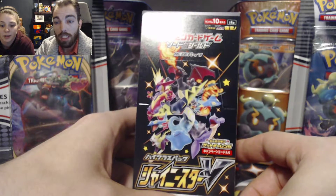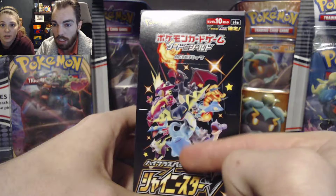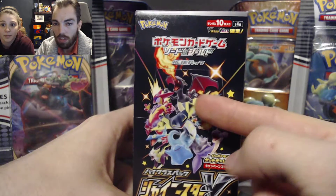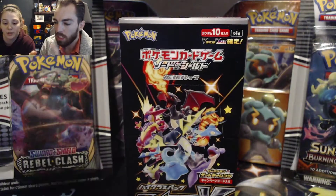So Shining Fates is going to be a big set, and I'm assuming most of the Shiny cards are going to be in there — Shiny Ditto, Lapras, Boltund, obviously Charizard, because it's the same Charizard that's in Darkness Ablaze and Champion's Path.